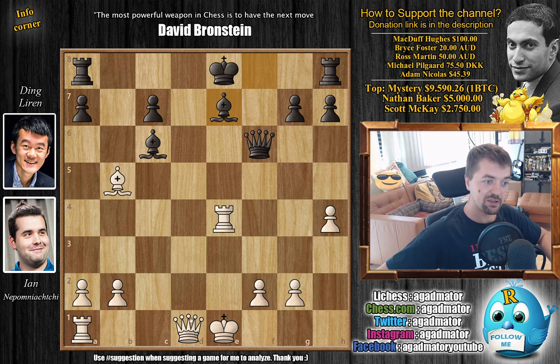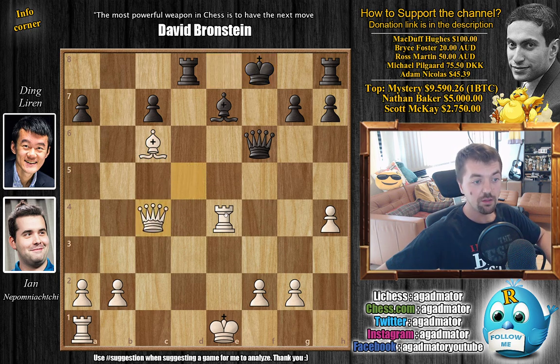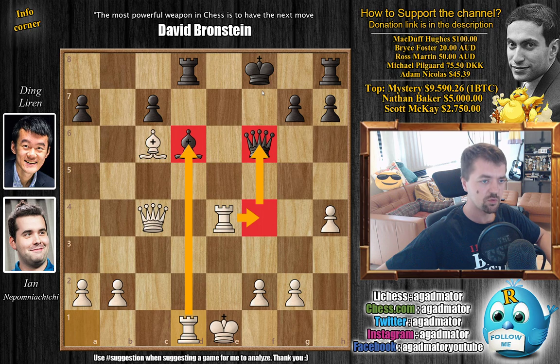Queen to d5 — it's very important to prevent black from castling kingside. If black gets to castle, black is perfectly fine. This way you prevent castling and prevent captures because of the pin. Ding played rook to d8, but now bishop captures on c6 — Nepo is still up a piece, so he doesn't mind giving some back. Bishop captures, king captures, and now getting the queen out of harm's way while threatening rook f4 to win the queen. Ding blocks with bishop, guarding that square, but now rook to d1.